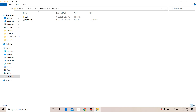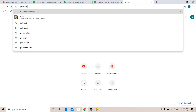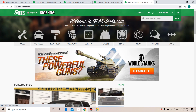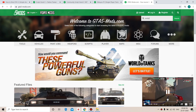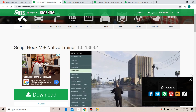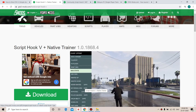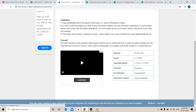Now open your browser and go to GTA5 Mods — search for 'Script Hook 5'. You'll find 'Script Hook V plus Native Trainer' — you have to download this file. You can also find the link in my description. Make sure you download the latest version. I've already downloaded it so I won't download it again.